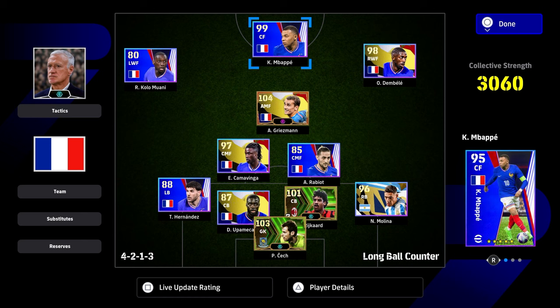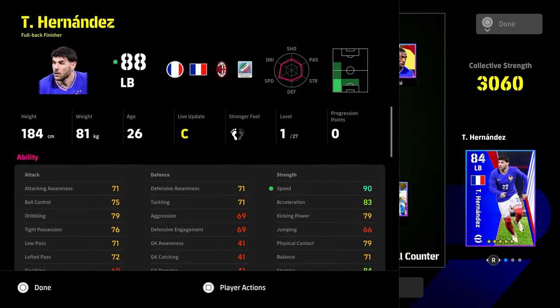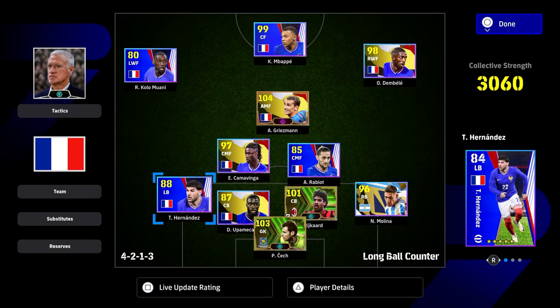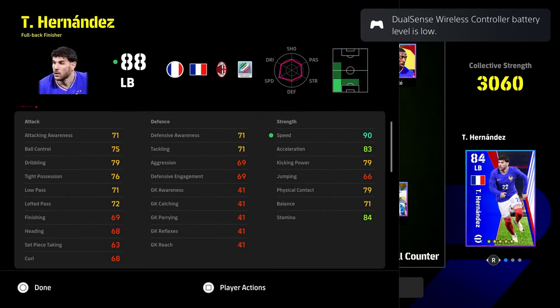The pick of the pack is obviously going to be Kylian Mbappe, and this is the French pack. You've got Griezmann, Camavinga, Meccano, and Dembele — they are not free, they're the premium ones. The free players are Theo Hernandez at left back, Moany, Mbappe, Rabio, and of course Kunde.